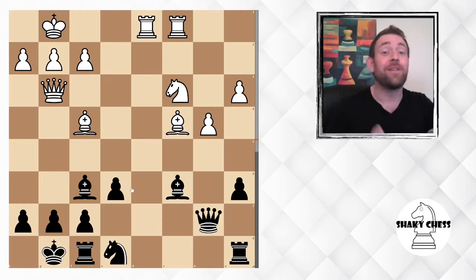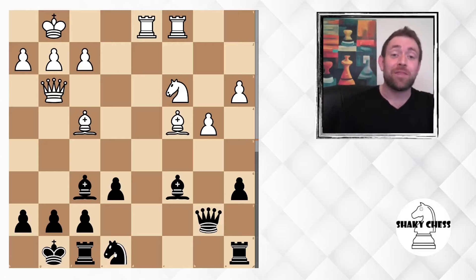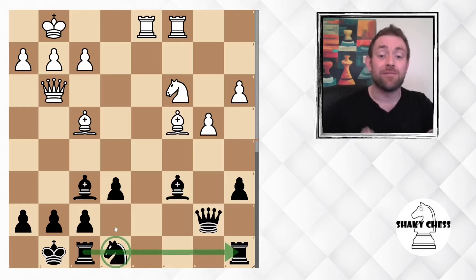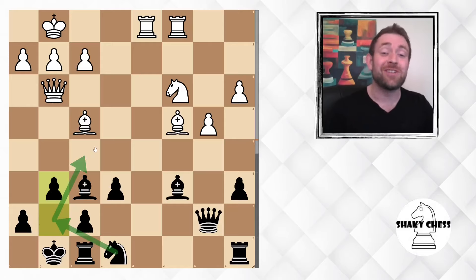So like I say, we went from a 0.5 disadvantage. We recognised what the problems were - the main problem being the knight had nowhere to go and it was stuck and it was blocking in the rooks. So a simple move like g6 allowing the knight to jump up just completely changed the face of the game. We'll look at another example of a midgame - and again it's going to be improving the pieces.